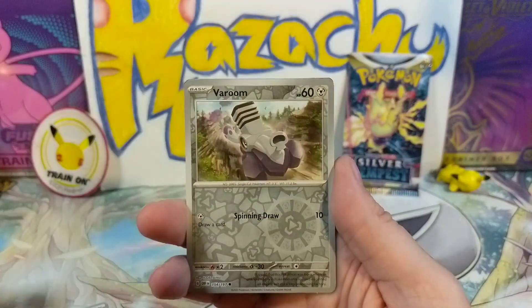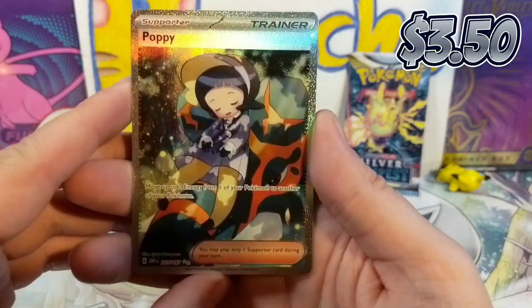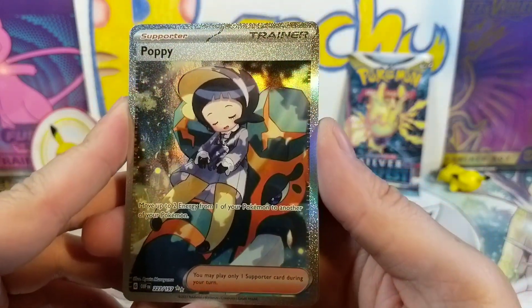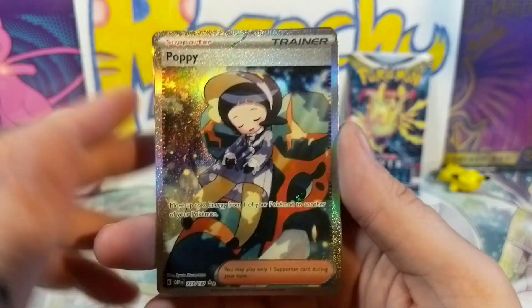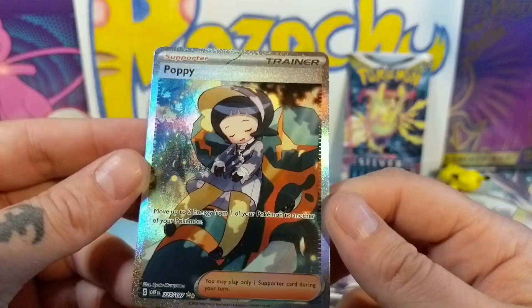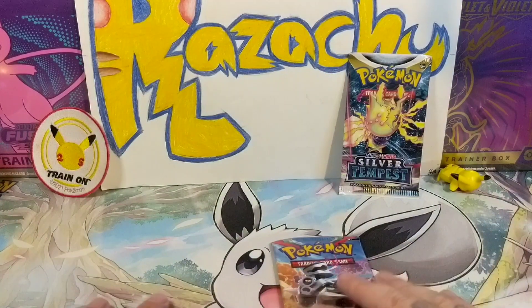Here we go — the Eevee, Team Star — what do we got? Then into the Popplio... oh! Look at that — double gold star, 227! It might be — look at that! It's got to be the Popplio! Into the Popplio — it's got to be one of those. Look at that, that's beautiful! Look at it — it's glowing, it's fresh! There we go, see that one up!